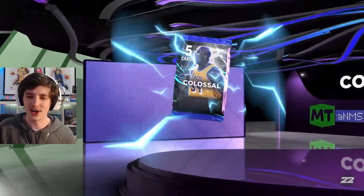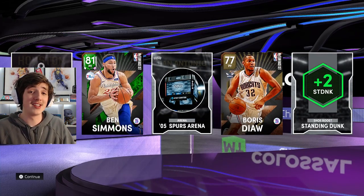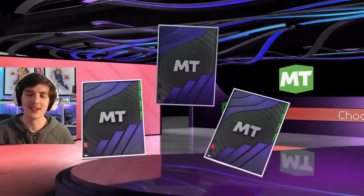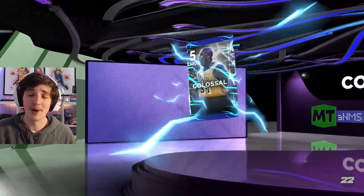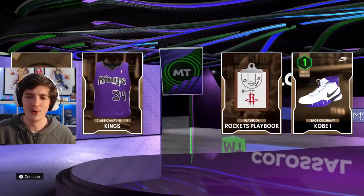We're getting more of these challenges done. We get a Colossal Pack from doing these challenges and we don't get any luck — we get Ben Simmons, which is pretty disappointing. He's probably not going to have a job at the end of this offseason. We continue on. We got a diamond gold badge, which is very nice. Another Colossal Pack from more challenges — we get Jeff Hornacek, who probably won't be that good.